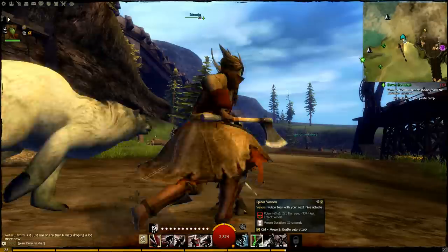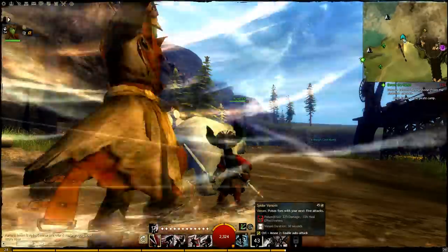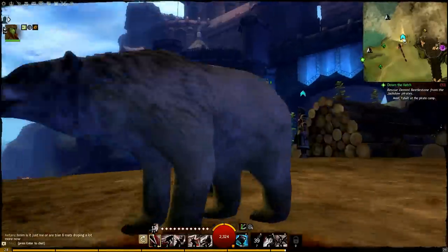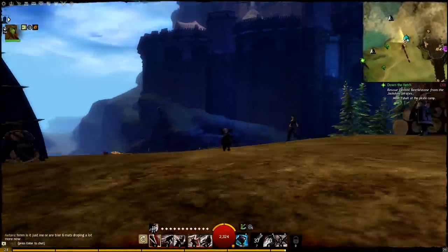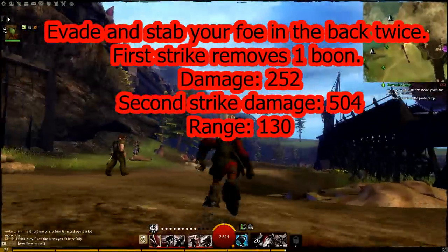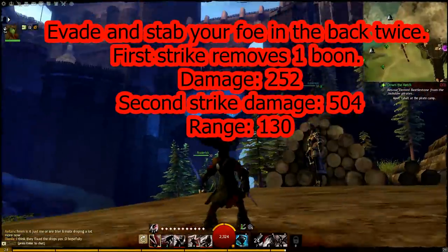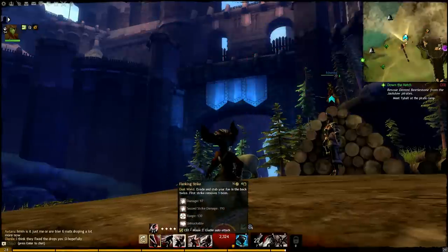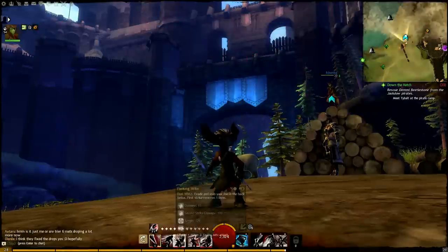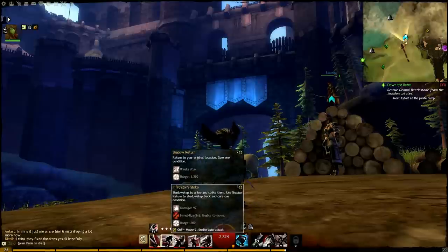Before you go into any fight, always pop your poison, because no matter how big or small the enemy is, you want to poison them. Flanking Strike is very useful — make sure you check the cooldowns on it, because Flanking Strike always keeps you behind them and they won't have a clue where you are if you constantly use it.